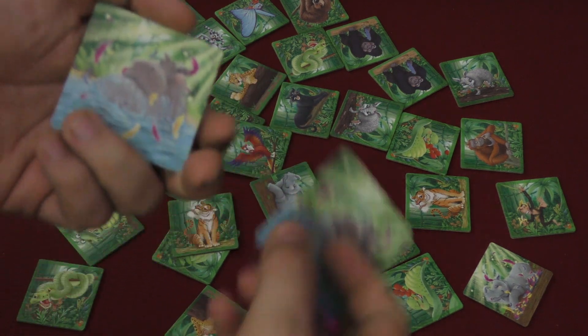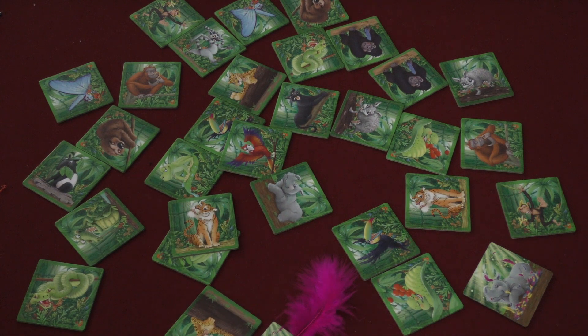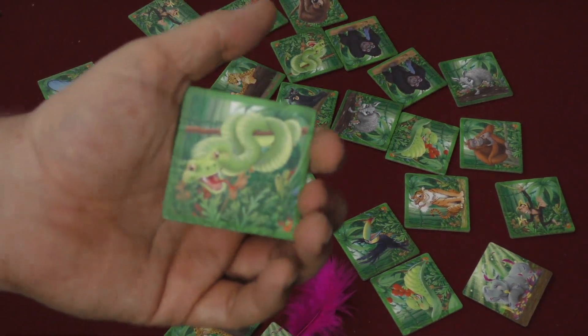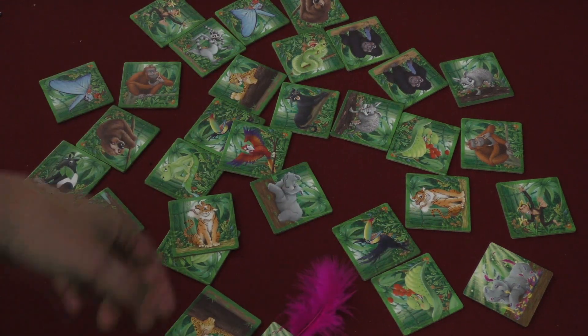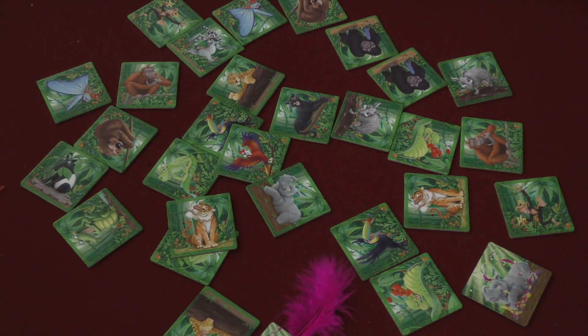If someone else gets the hippo, it gets enchanted and pulls mine away from me and they get it. If you get a pair, you also get the magic bird. The magic bird shows up and you can pick one of your single animals that you have. You put the magic bird on that animal, and if somebody else's feather lands on that animal, your magic bird calls them over. So getting a pair is obviously a very good thing.